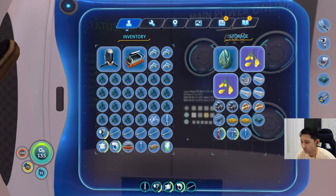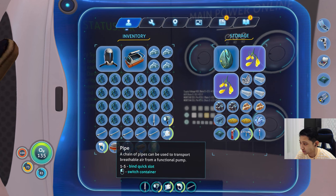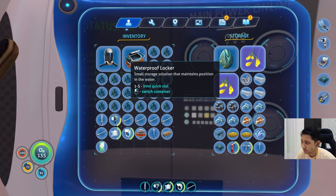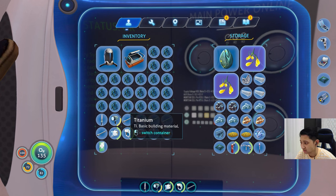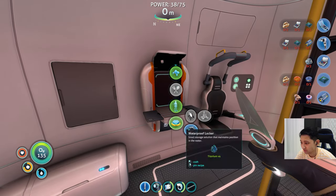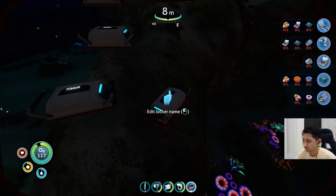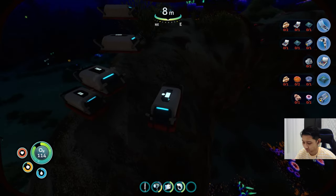I'm gonna leave this one here. Take five pipes - four salt is here. One, two, three, four, five, six, seven, eight, nine, ten, eleven, twelve, thirteen, fourteen, fifteen, sixteen. I guess I need to make another titanium.